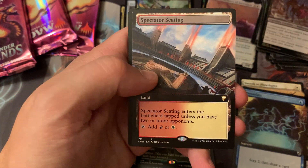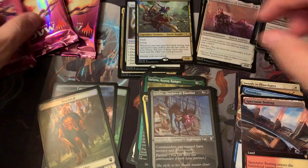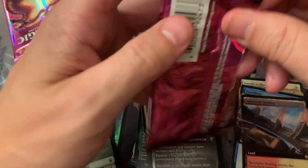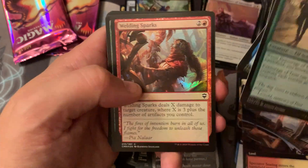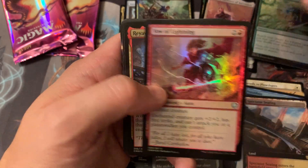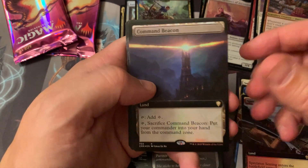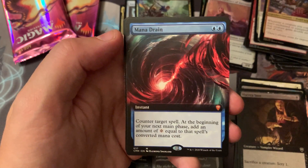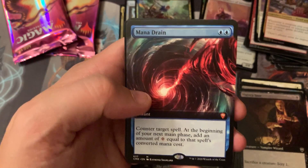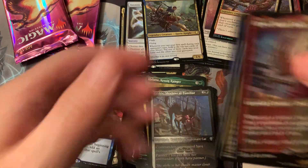Prior Dane. Full Art Land. And another Lustrous. Alright, so looking for that Jewel Lotus. Foil Three Visits — that's pretty sweet. Foil Command Beacon — probably worth some money. Hell yeah, Mana Drain! Big hit, big hitter. Put that up there. Bang.